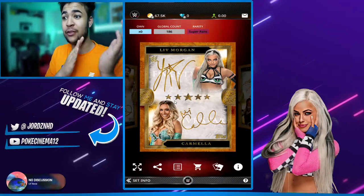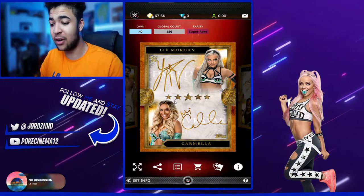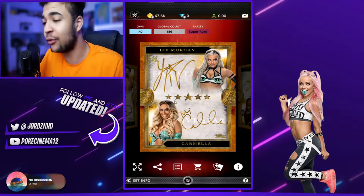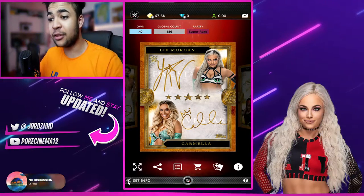This is the one I really want. So if you guys manage to pack that, obviously send it to me as a trade — I'd be greatly appreciative of that card. I wouldn't mind trading you a couple of super rares or even two Iconics for it because it's got Liv Morgan on it. Not so bad at Carmela either — you guys know my stance on her. I'm just going to get right into these packs.